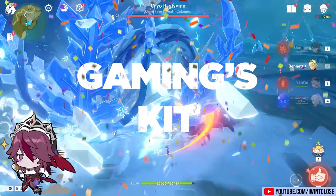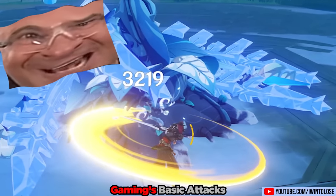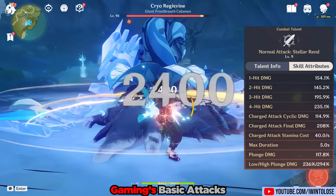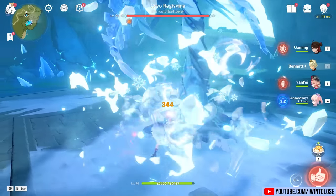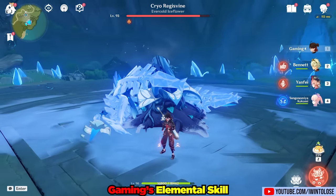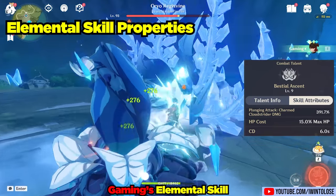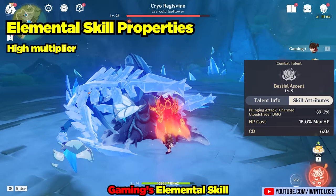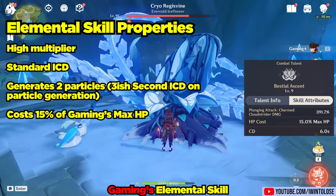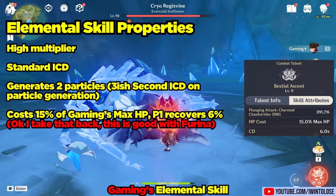Without further ado, let's hop straight into his kit. Although we won't start off hopping because we're starting off with his grounded basic attacks, Stellar Rend. These physical damage-based attacks are completely unremarkable right now, but we will utilize them later. Let's move on to his elemental skill, Beast Steal Ascent. Gamin dons a lion hat, and if he bumps into an enemy, he's able to perform a plunge attack. This plunge attack has a high multiplier, being at 391.7% at talent level 9. It is standard ICD, and from my observations it generates two particles. It also costs Gamin 15% of his health, although his passive 1 regenerates 6% of it back. Honestly, they should have just made it drain 9% of his health and be done with it.